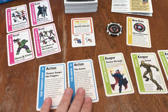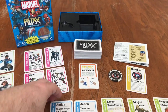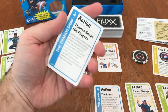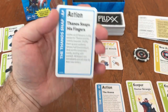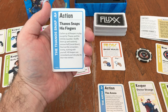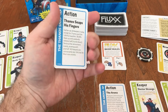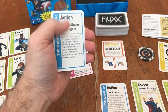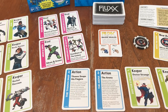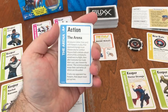I want to point out some of my favorite action cards and keeper cards of this Marvel Flux. So this one — spoiler alert from the movies — the Thanos Snap, where you get to gather all the keepers and then you shuffle them randomly and remove half of them, and then deal out the remainders evenly. Really, really thematic and really cool action card. Probably my favorite one in this deck, actually. It's something fairly simple, but very, very well done. I'm glad they included that in the mix.